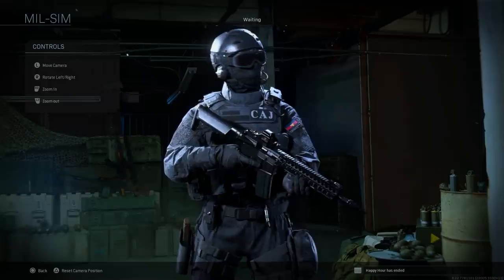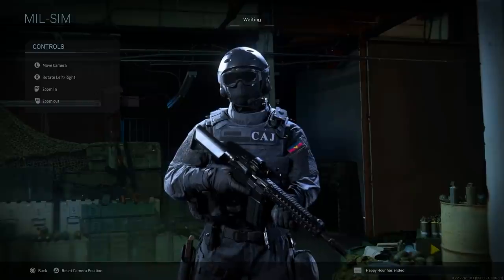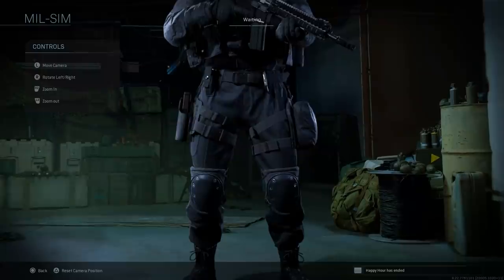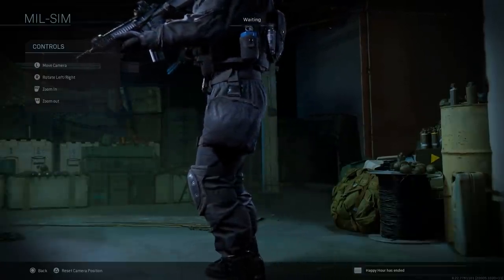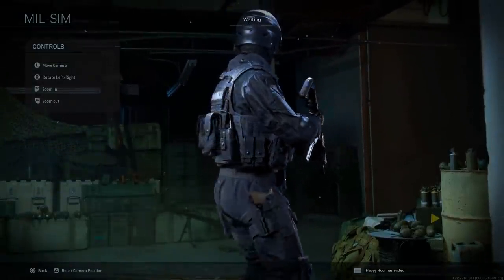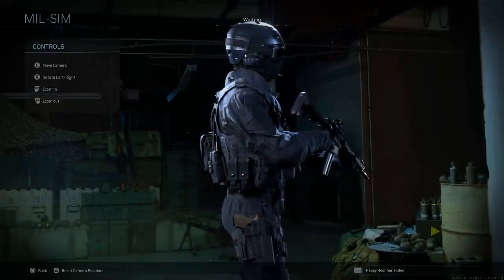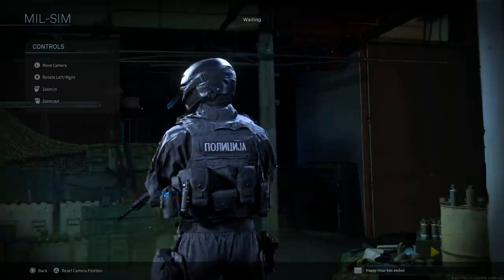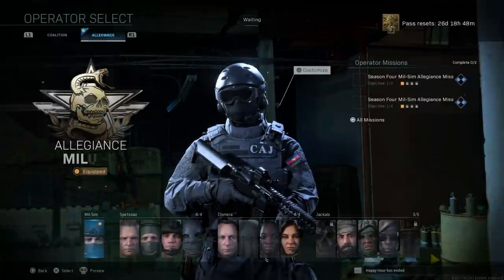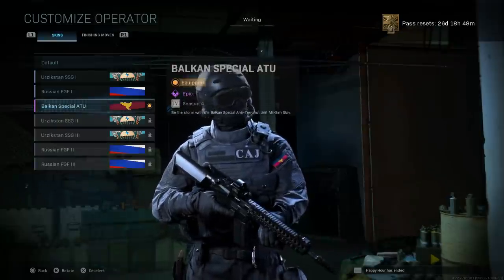On his plate carrier he's got a flag on the left arm of the soldier. He's got a radio, what looks like contacts, a tactical helmet with goggles. Scrolling down, he's got knee pads - really nice looking operator overall. Nothing too standout, but I do like the operator. It's good to see a milsim operator added for the Allegiance side.